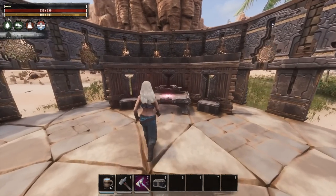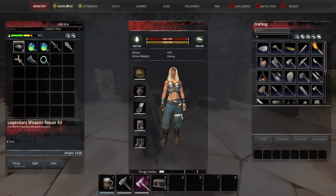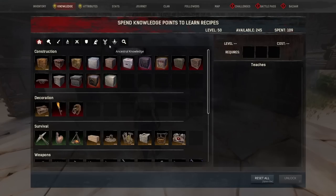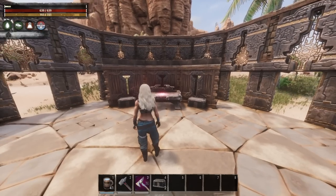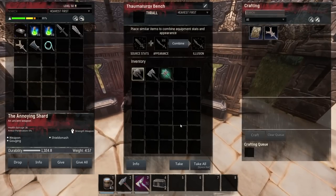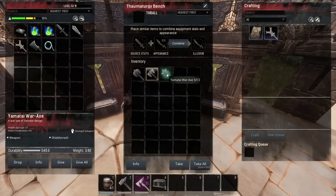First of all, if you actually want to do illusions you need to learn sorcery. That means you're going to need your basic sorcery and your thaumaturgy bench. The thaumaturgy bench is what you need to do any illusions. Then you want two items: one you want the stats transferred on, and one that you want the look of.